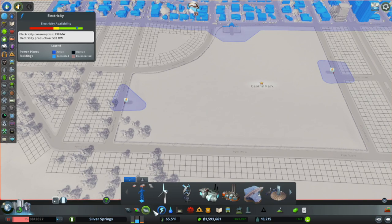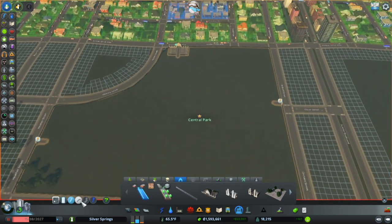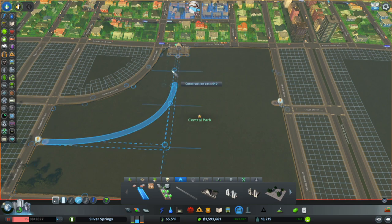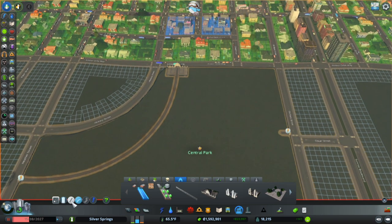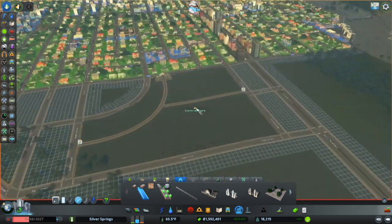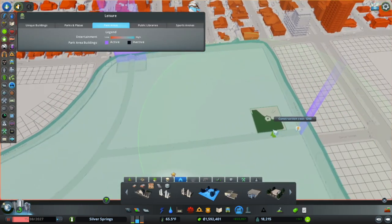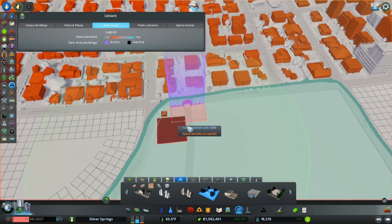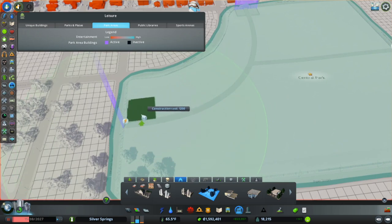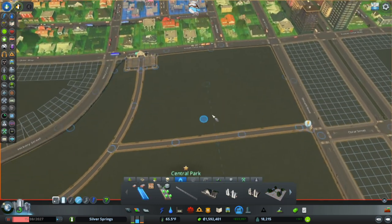I kind of want to run straight — yeah, I like that, that's pretty interesting. We don't have a lot of assets we can use in here, but we have some. I think I should add more paths before we actually think about placing anything.